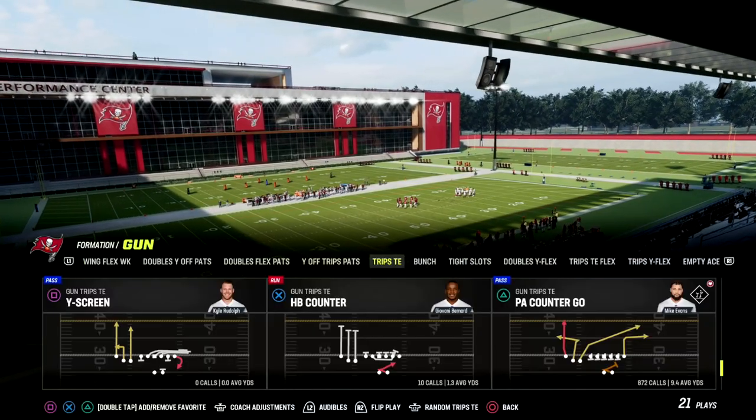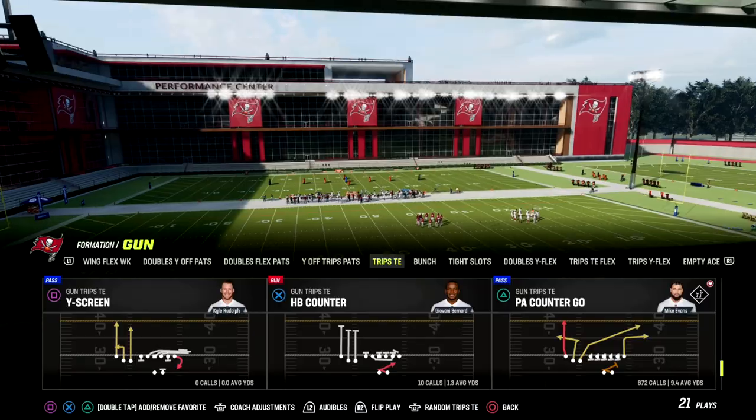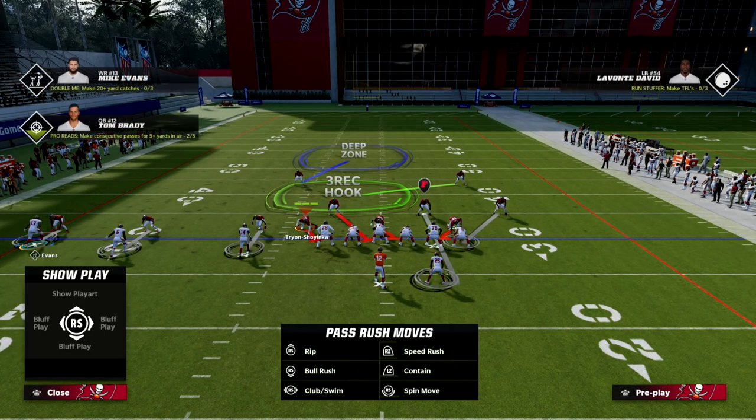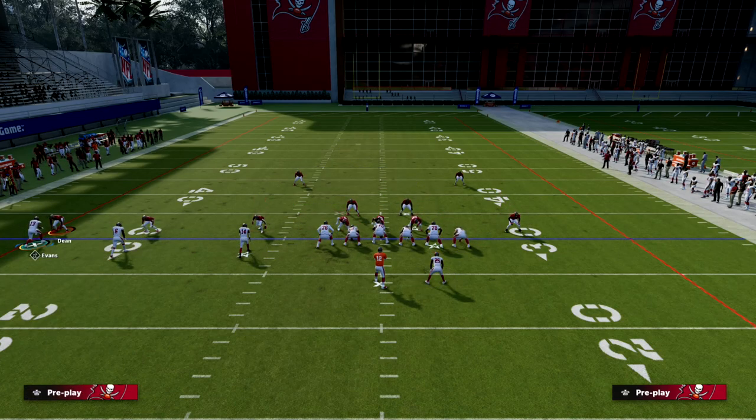You don't need any abilities for this at all. PA Counter Go is the call. We want to use this play because it's really good against man and really good against cover three, which is the number one zone coverage that people are going to call when they're trying to make it look like man.